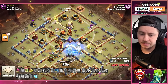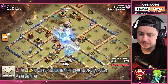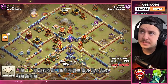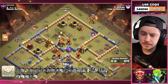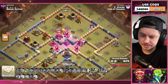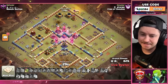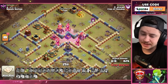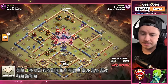We pop the RC ability, freezing in the core, but it was late — the queen still dies. We might be seeing a fail. Champion goes down, spirit fox goes down — 82%. Three multi-targeting inferno towers still up, the monolith, multi-archer tower, ricochet cannons, rage tower — big yikes.